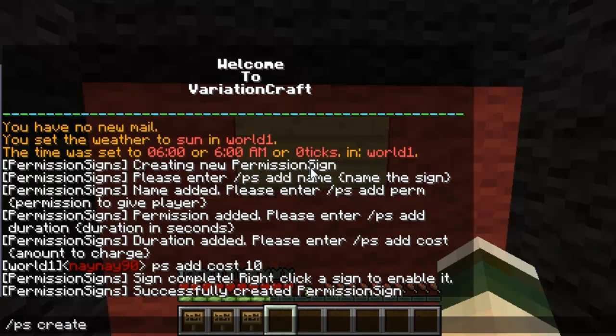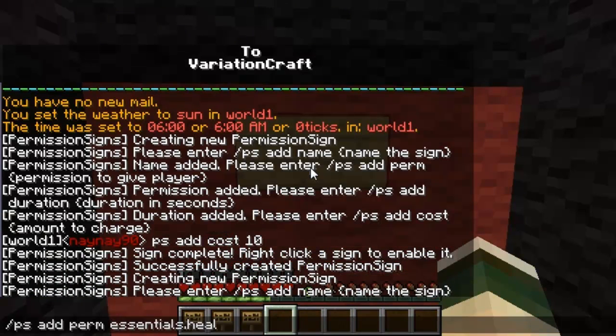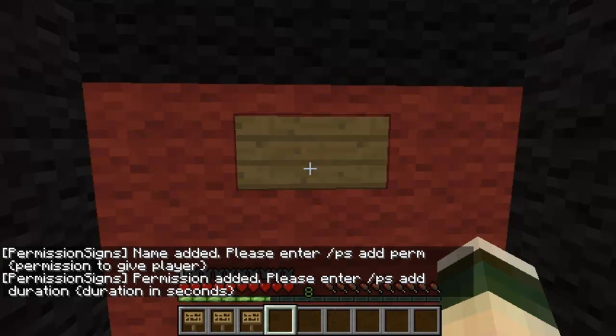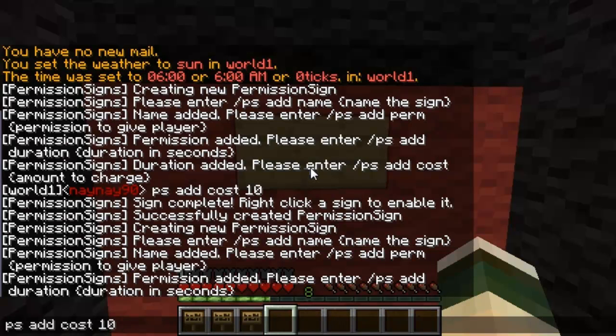I'll just go through and set a few more up. Running the same commands again, just changing what's on there — this time I'll name it 'god' and give them god mode, so essentials.god. All the ones I'm going to do are just for essentials to keep it easy.